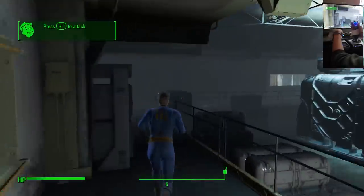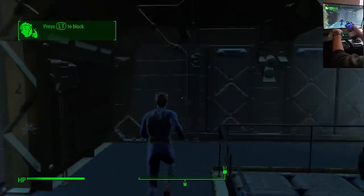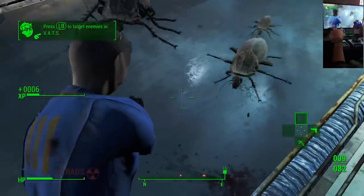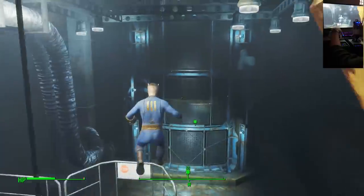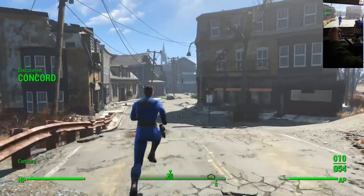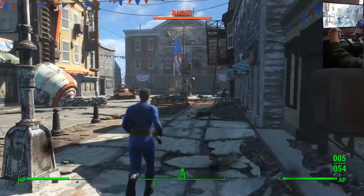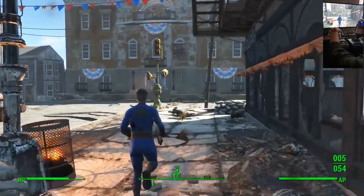Getting through the vault was easier than telling my parents about my YouTube channel and them disowning me. All I had to do was avoid the radroaches till I had my 10 millimeter. After acquiring my firearm, I ran into my first obstacle: learning how to aim in third person firing from the hip. The radroaches alone almost turned my boners into fried rice, but I prevailed, grabbed my Rolex, and set off out of my mom's basement.